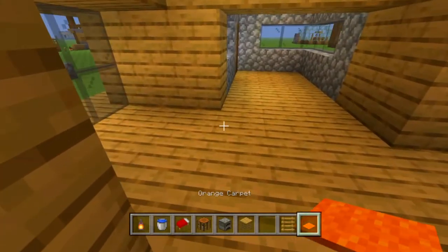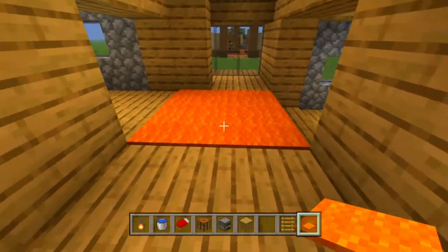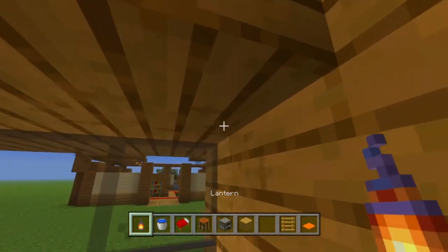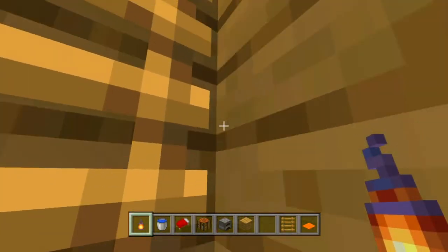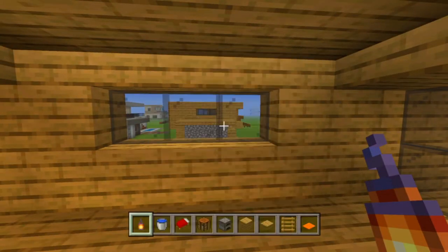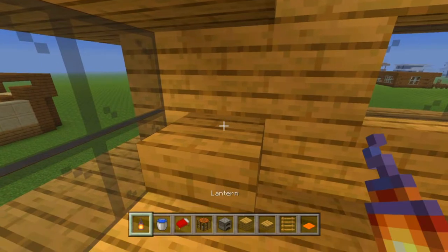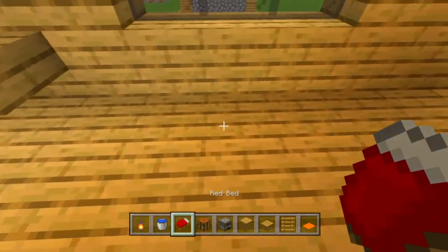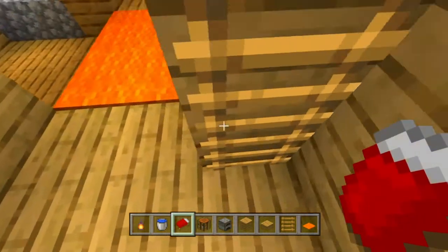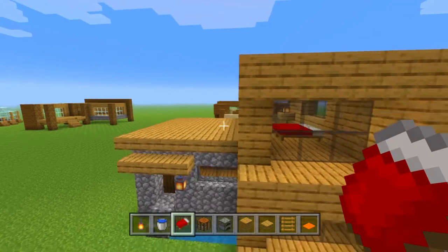In this part of the build we're going to put down our carpet — nine right there. Then in this corner we'll put a little lantern. As we go upstairs, we're going to take our oak wooden slabs and put down a little lantern shelf, put a lantern on top of that, then place down two beds, and that will be it. Feel free to add whatever you want to the interior — it is your house after all.